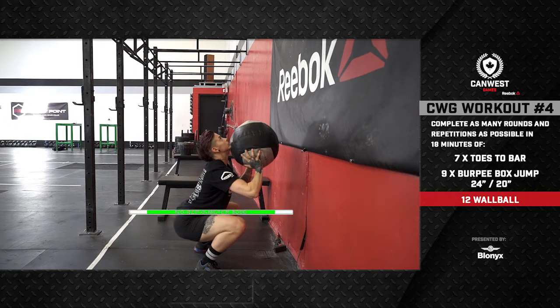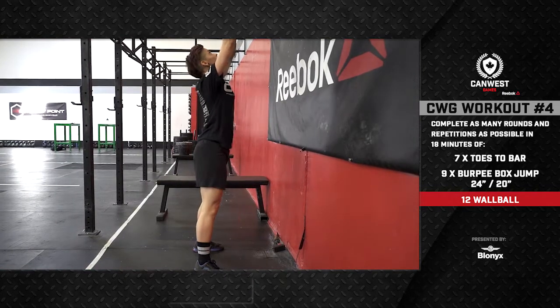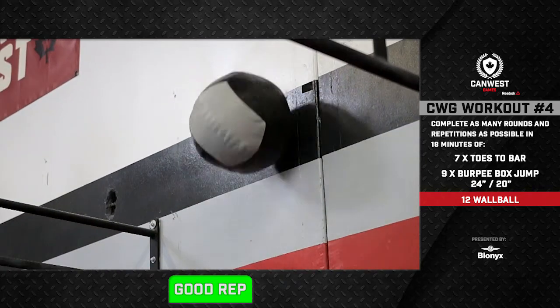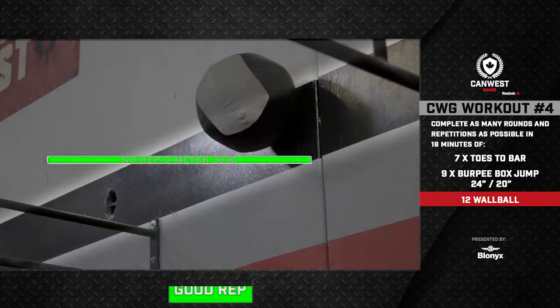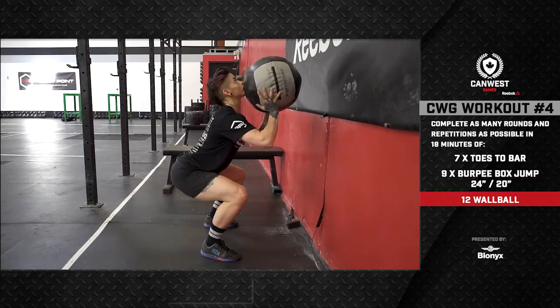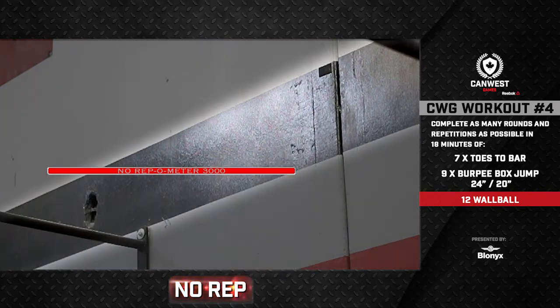After the athlete gets their hip crease below the knee, the rep will be counted when the ball hits the wall at its designated target. The center of the ball must be clearly above the mark for the wall ball rep to count. If the athlete does not squat below parallel, the rep will not be counted — it is clearly a no rep. If the athlete fails to hit the wall at the designated height, that rep will also not be counted.